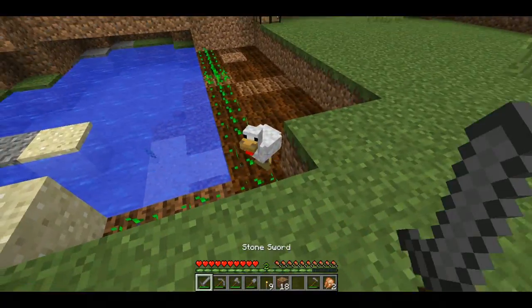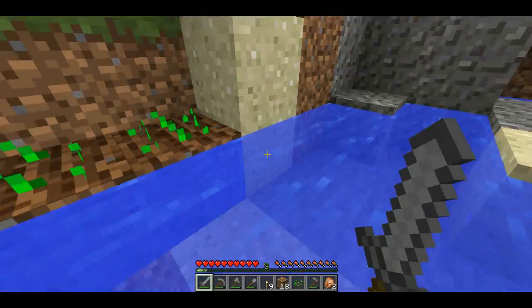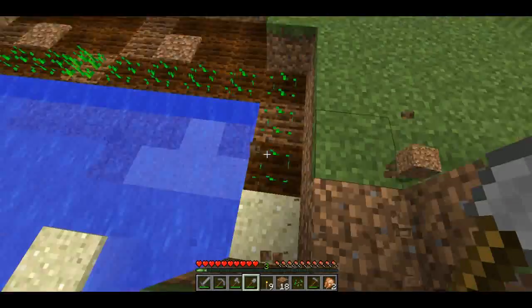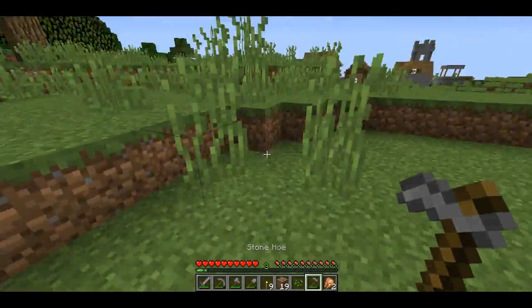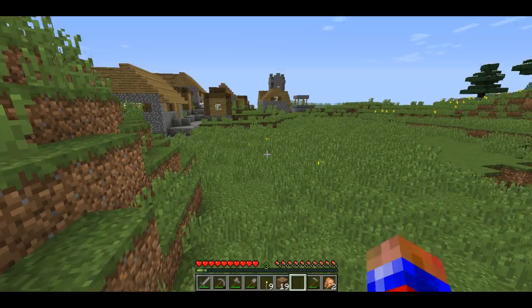That chicken is going to destroy the crops because you can't jump on the crops. So that's going to be a problem. I'm going to build a little way out of here - the chicken ruined my crops. Now I'm going to go to the village and grab carrots and potatoes as they're a good source of food.